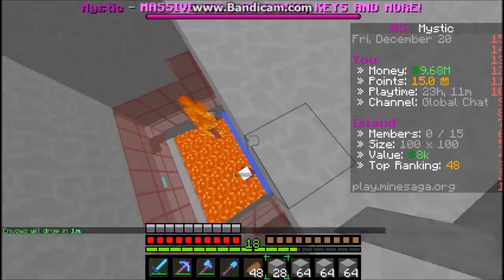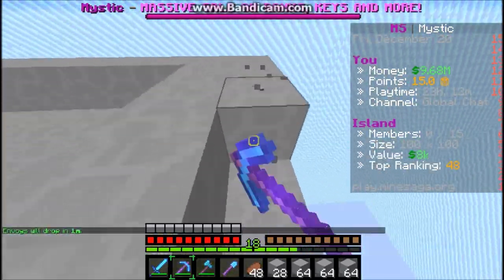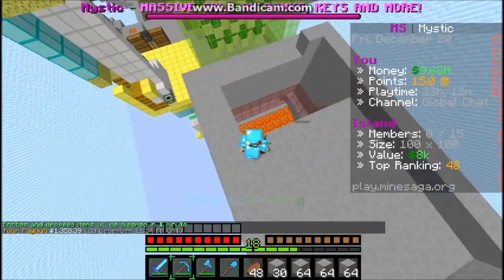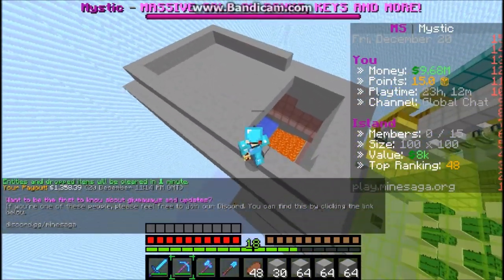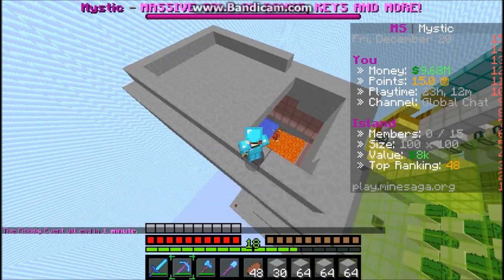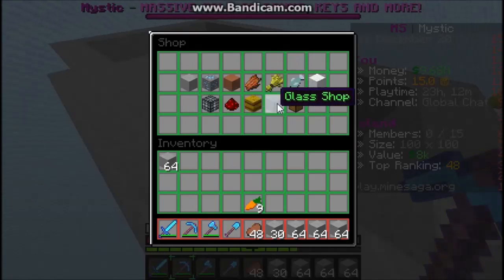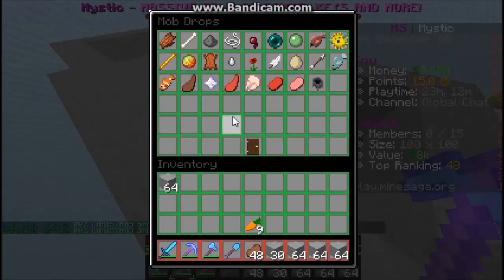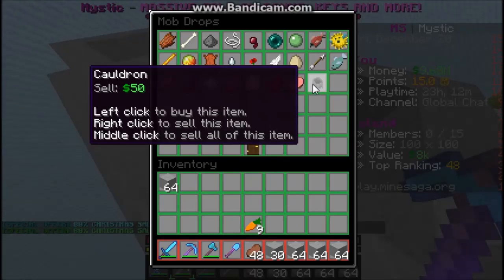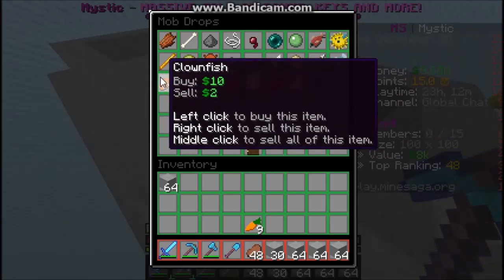That helps a lot — we have the silverfish going now, which is pretty good. Let's start buying some spawners. Looking at the shop drops — cauldrons are what the witch drops, and silverfish are the best ones.